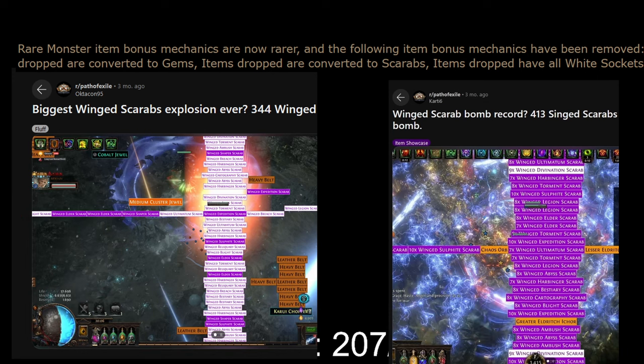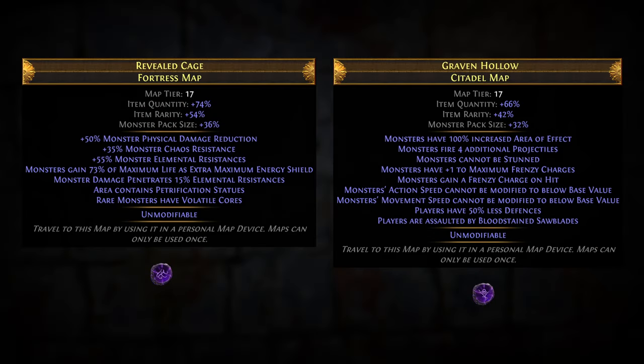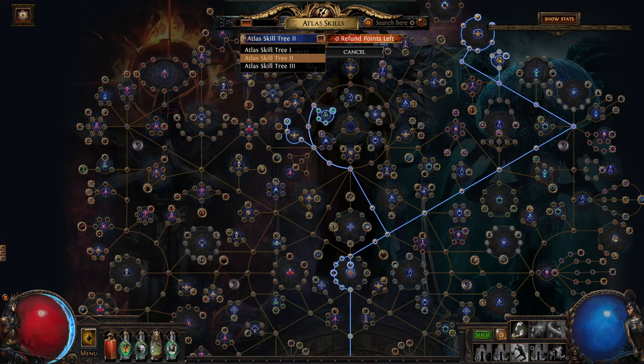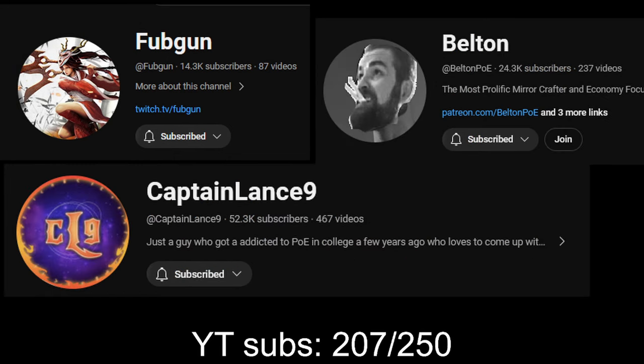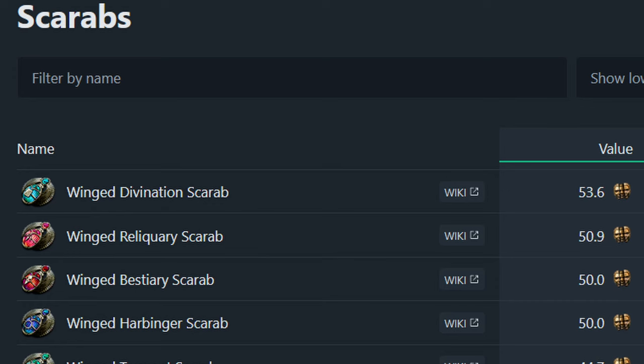Saxons are gone, scarab conversion on rare monsters is gone. With the coming changes of a reworked atlas, new passives and giving us access to up to three atlas trees, I believe almost every end-gamer would want to have a scarab tree. Unless you're a mirror printer like Fabgon, Belton, Captain Lance or Kobe Black Mamba. Why is it important? Because the rich guys will buy up all the good scarabs, drive up the price, and you can't get into the farm unless you farm them yourself, compete on price, or sell the scarabs they need to them.